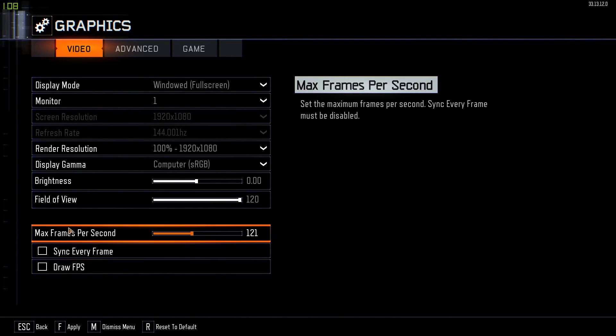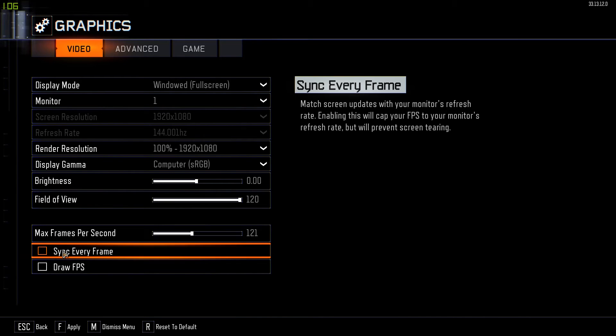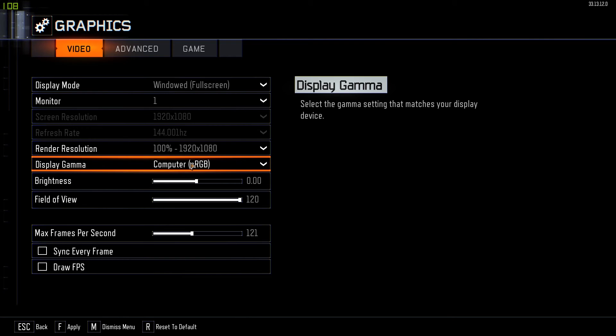Also, you want to make sure that Sync Frame — basically V-sync — is completely off, because it tends to cap your FPS. When I had this on while experimenting, it actually did lead to a bit of mouse input lag as well. If you go ahead and do all those steps, it's very simple, and it will get rid of the input lag. I've noticed a huge difference in my mouse being much more responsive.